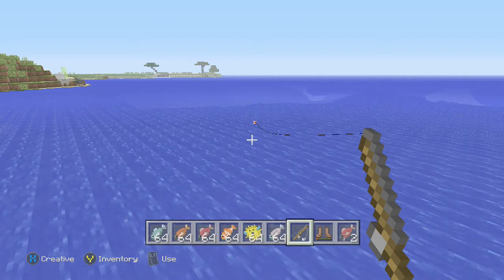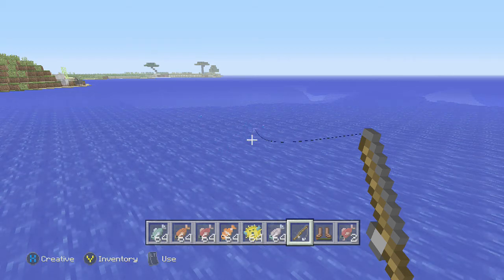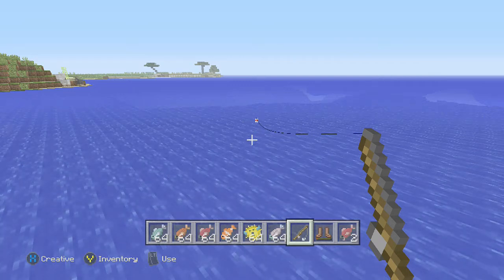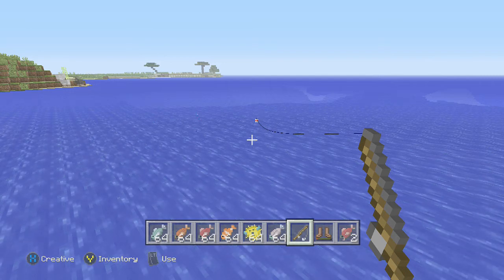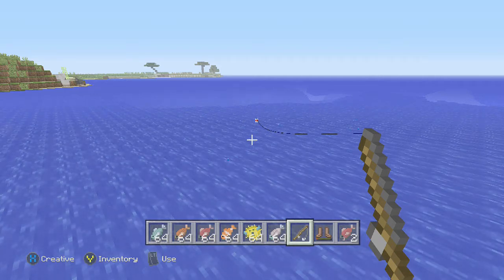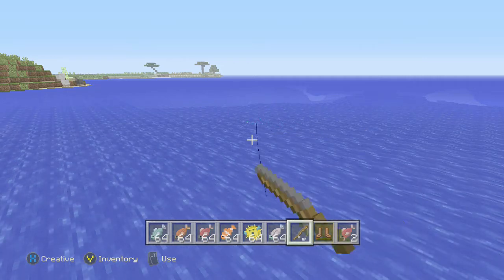For treasures, you can catch enchanted fishing rods, enchanted bows, enchanted books — and we just caught a puffer fish! You can also catch name tags, tripwire hooks, lily pads, and saddles. For junk, you can catch damaged fishing rods, water bottles, rotten flesh, string, leather balls, sticks, bones, tripwire hooks, ink sacks, and damaged leather boots.